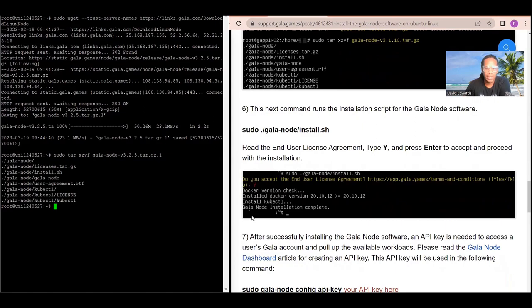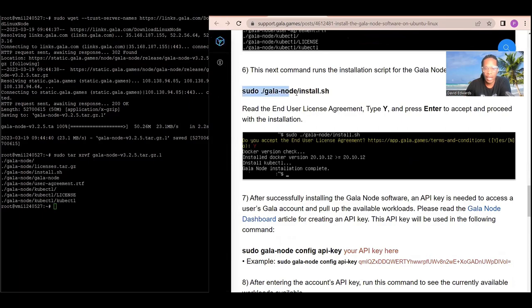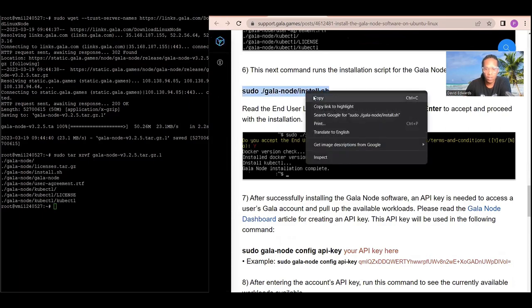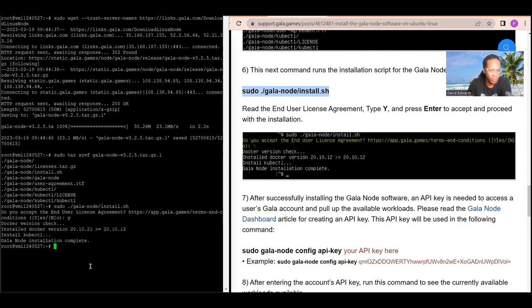The next command runs the installation script for the Gala node software. Copy the command from the guide, paste it into your VPS, and press enter. It will ask: Do you accept the end user license agreement? Type Y for yes or N for no. Once you accept, it will confirm that the Gala node installation is complete and everything is running in place.